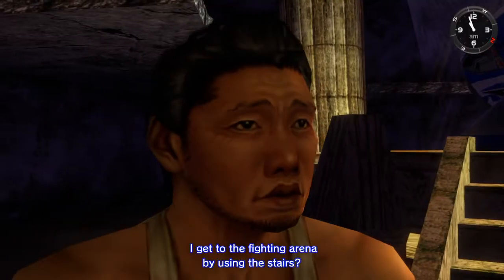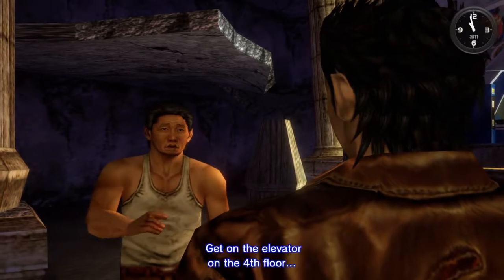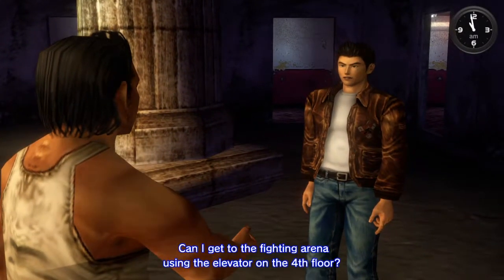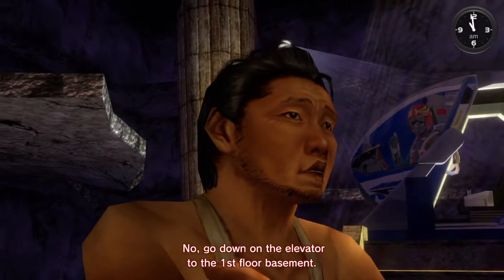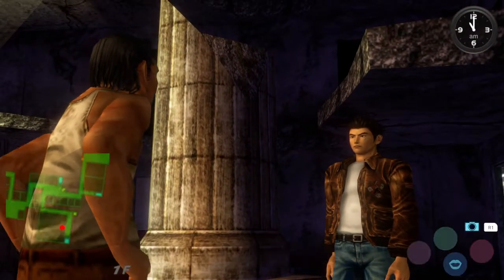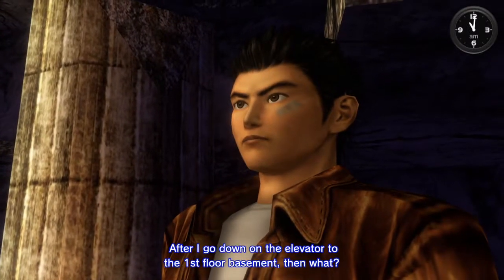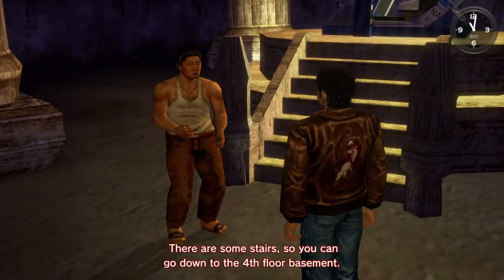I get to the fighting arena by using the stairs. First, take the stairs to the fourth floor, then get on the elevator. Can I get to the fighting arena using the elevator on the fourth floor? No, go down on the elevator to the first floor basement. After I go down on the elevator to the first floor basement, then what? There are some stairs so you can go down to the fourth floor basement.